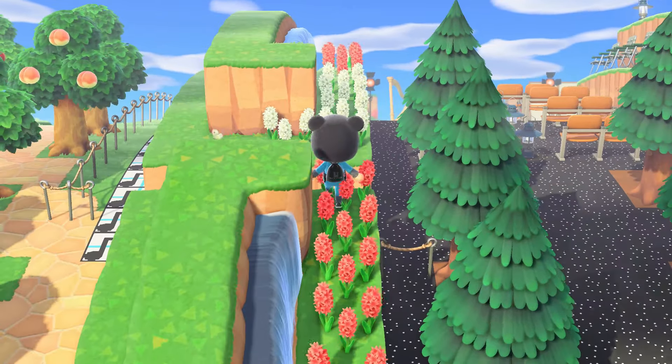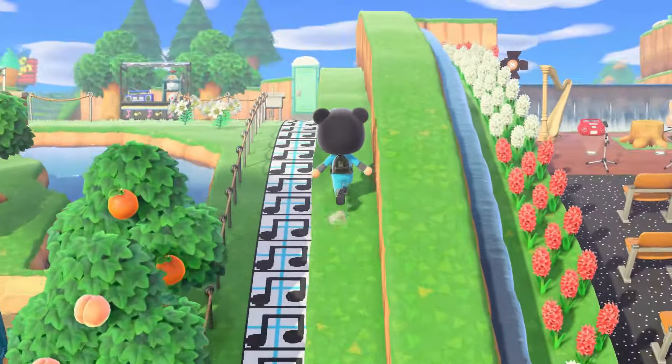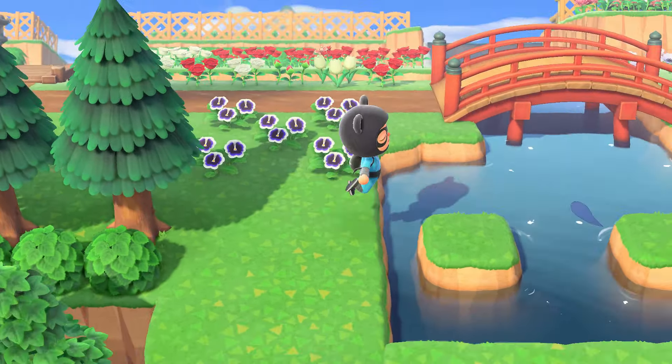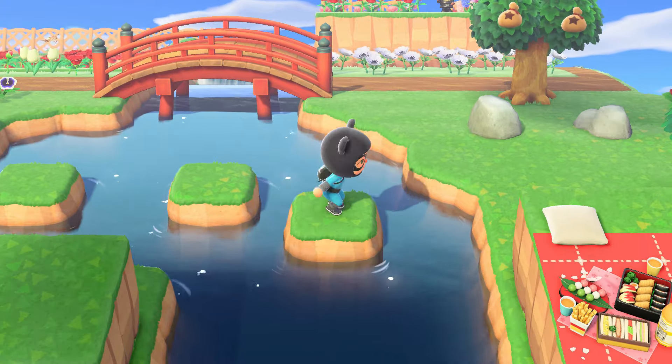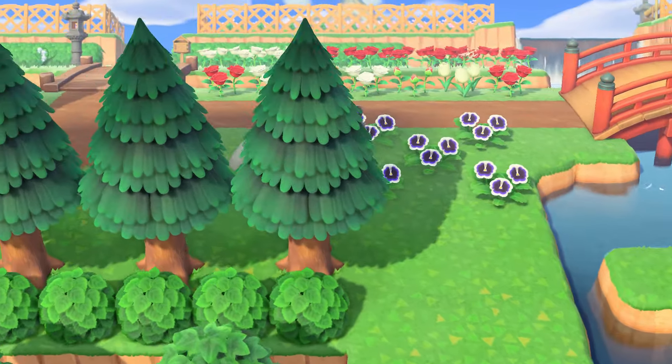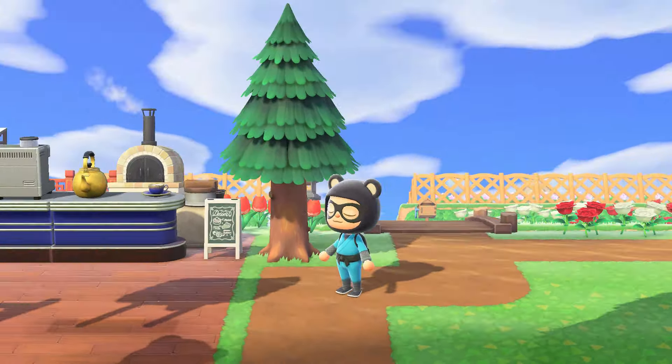This is exactly where Octavian was sitting and I was trying to put more plants down and he just wouldn't get out of the way — I had to reset the game to get him up. And this is where Sugarberry Smash likes playing hopscotch. That pretty much wraps up most of my island.